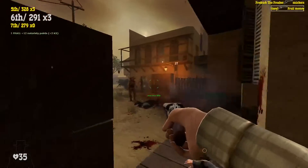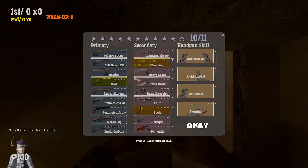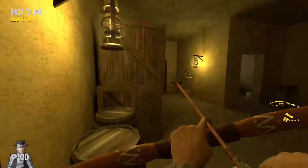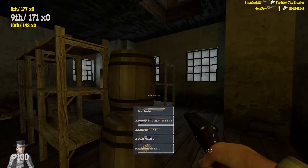Deathmatch works like a mix of your standard FPS and a Battle Royale mode. You load in with your own loadout, which can include weapons, gear, perks, and even a shooting style. However, you can also find crates on the map that will respawn that generally have slightly more powerful weapons.